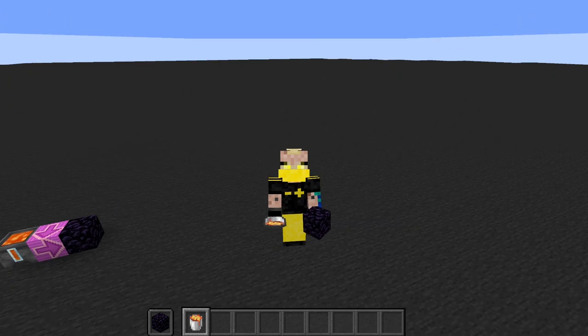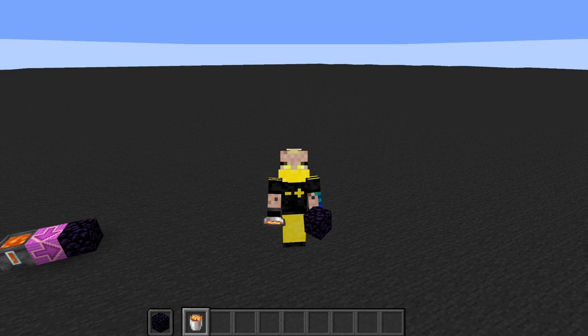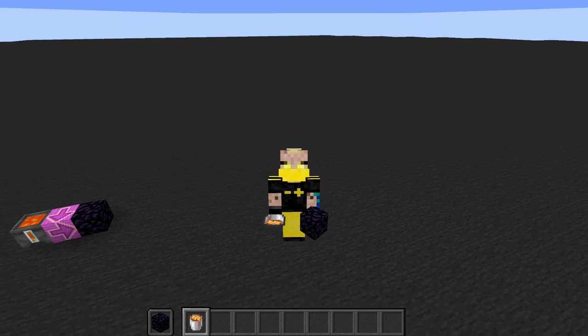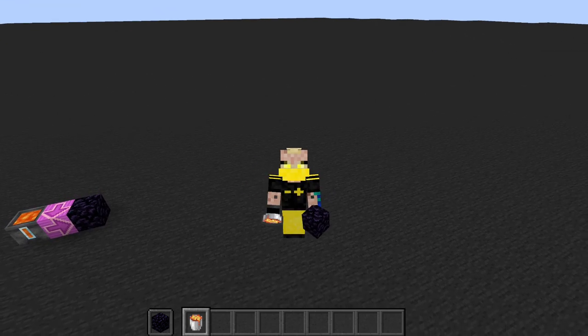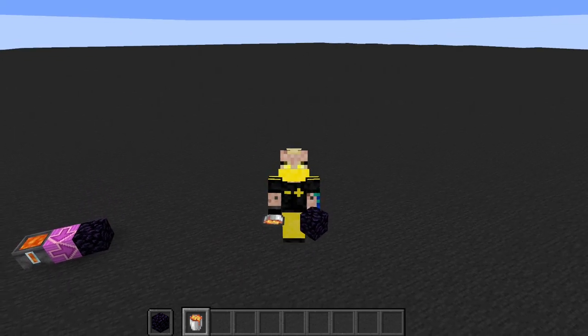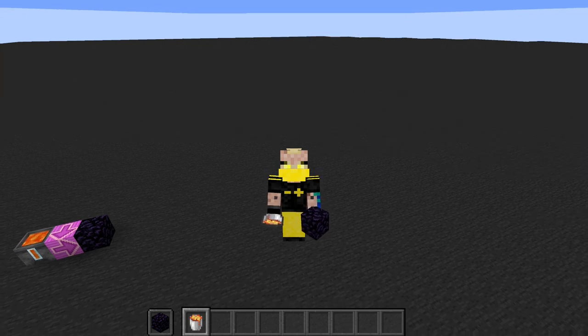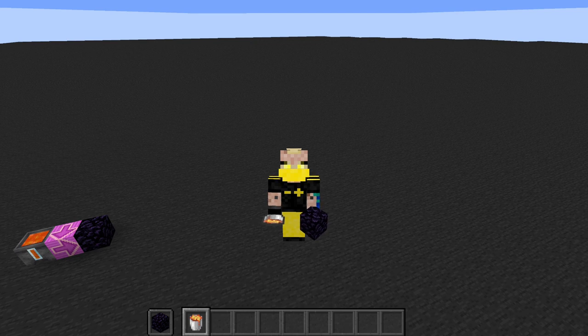We are going to use one method that does use a wither — you may have seen that in the thumbnail — but this is not based around any of your standard wither cages, because some server plugins invalidate those. We're going to show three different designs: two by me and one by Elmango. Thanks to Elmango for letting me use his design. All of these are going to be using lava to generate obsidian.